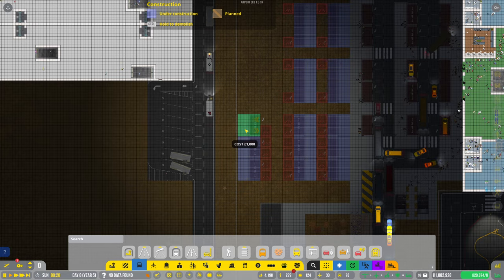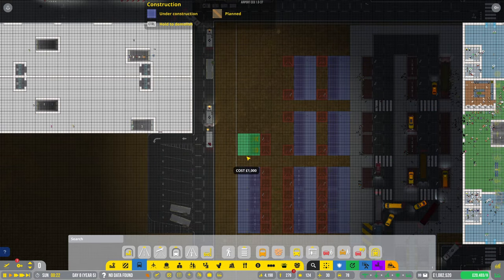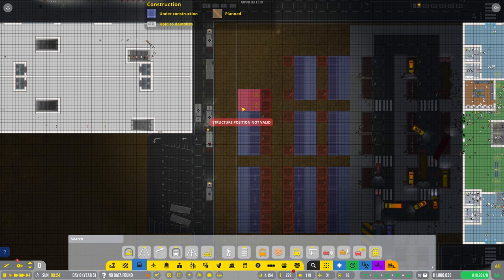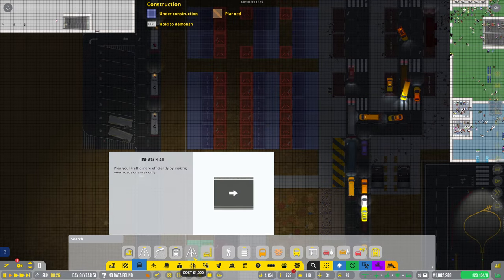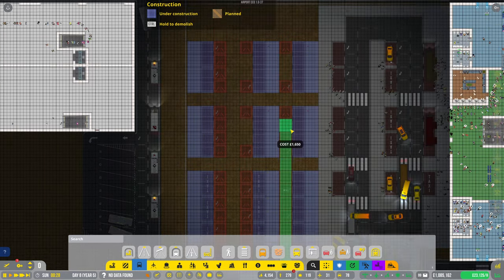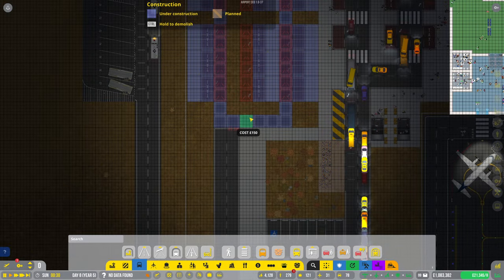We'll have three taxis and three more car stops — one, two, three. Let's get a road in. This will be an asphalt road. We're going to go up across the top and down like that, and again bring it up there.